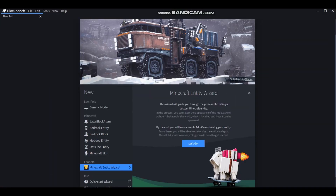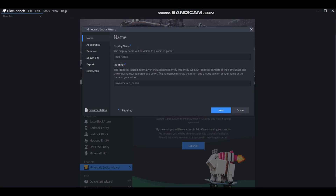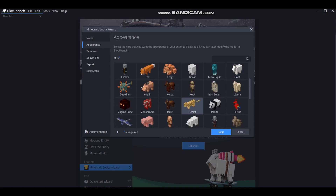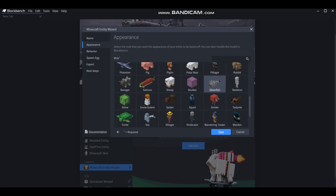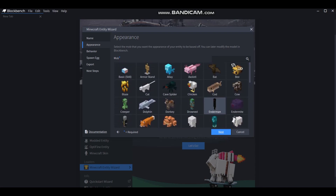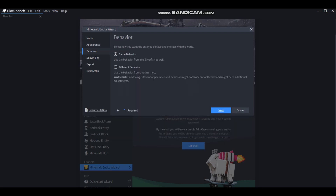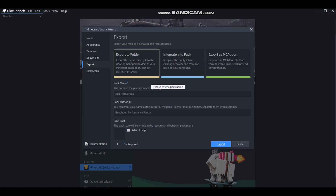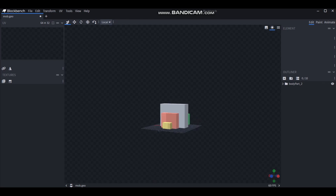We are back here in Blockbench. This is a Silverfish and a Stray. I don't know what to do with a Stray — I don't even know if strays are in here. Should we do the appearance of a Stray or a Silverfish? It looks like we're forced to go with Silverfish. It doesn't really matter the behavior — don't really care about that. Let's export. So this, guys, is what we have to work with. I don't know how I'm going to make this work.